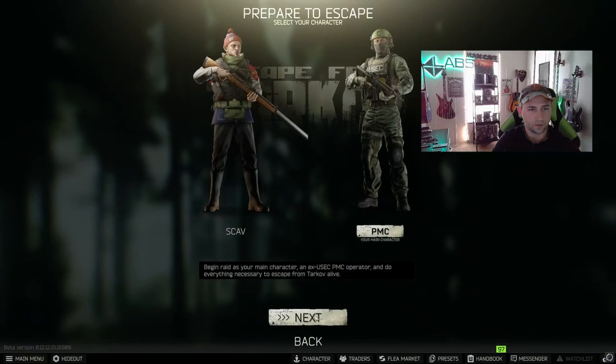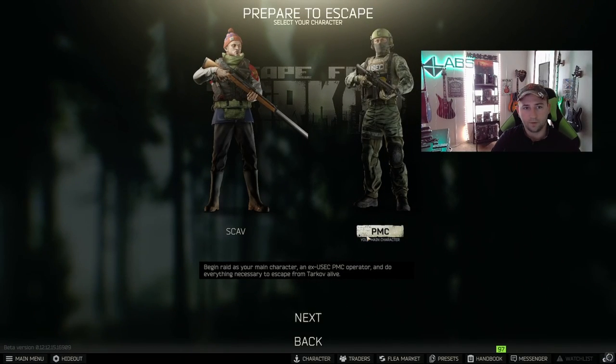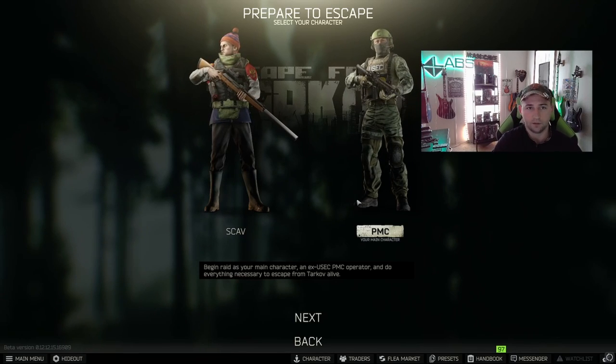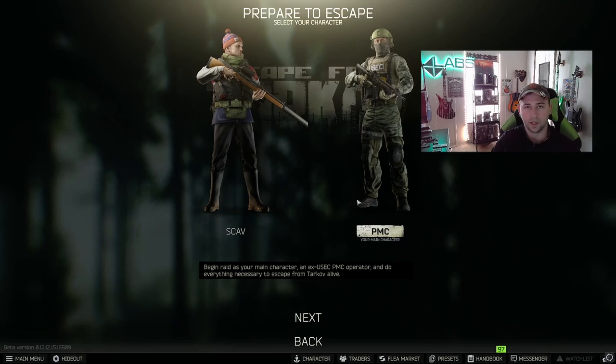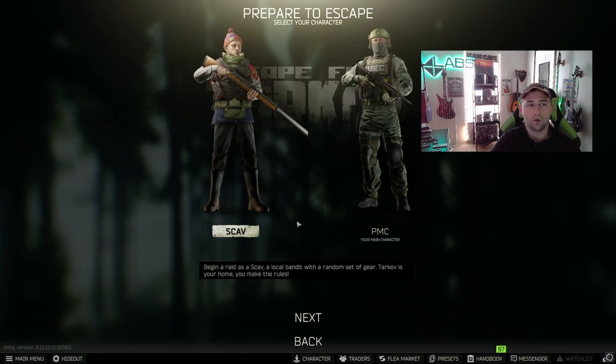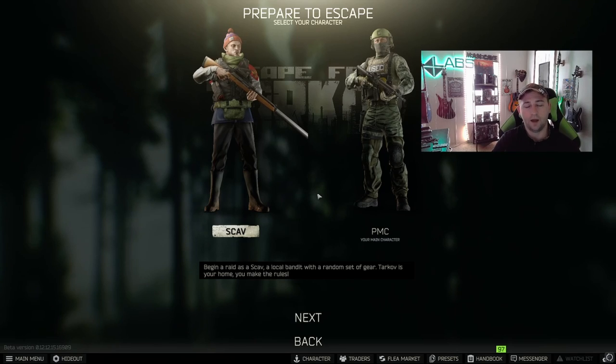What we'll do as we're learning is go into an offline raid first. What you're seeing here is the pre-game screen. You have your PMC and a scav. As a PMC, if you die you lose everything you brought into the raid. A scav is a random gear set where you go in as one of the AI of Escape from Tarkov and become a player scav. If you make it out of that raid, everything you brought out with that scav can be transferred over to your PMC. So it's kind of like a no-risk freebie raid — I highly recommend using your scav every chance you get.